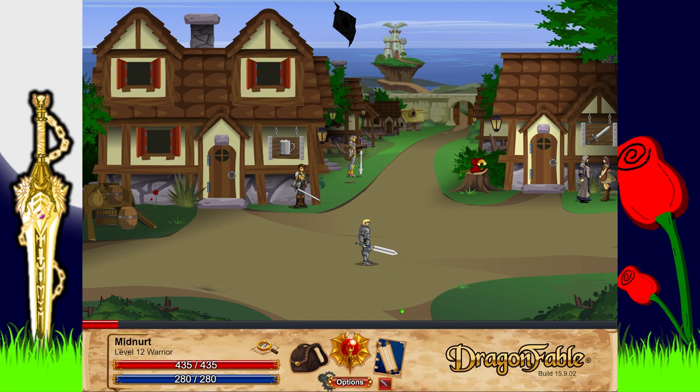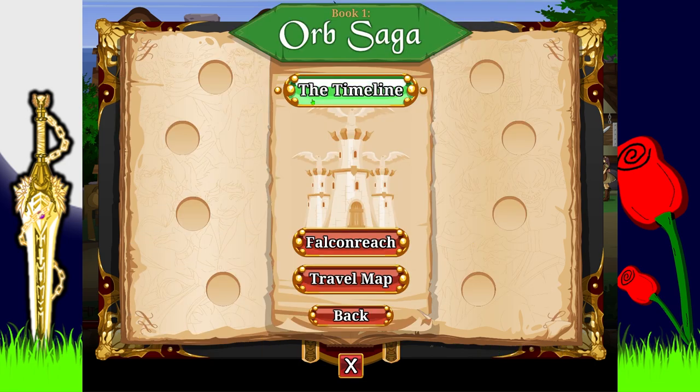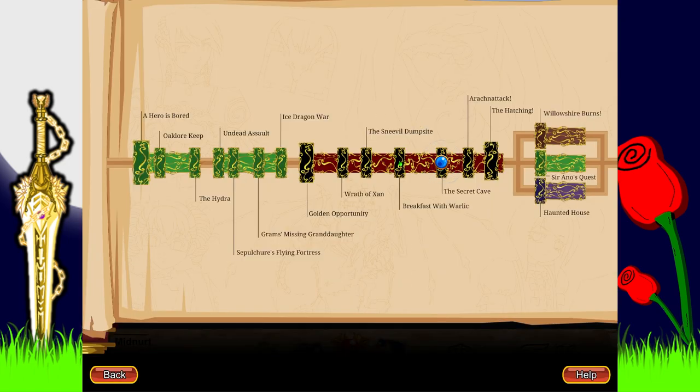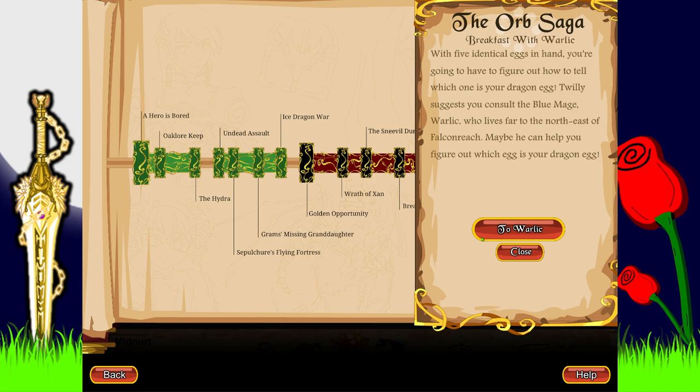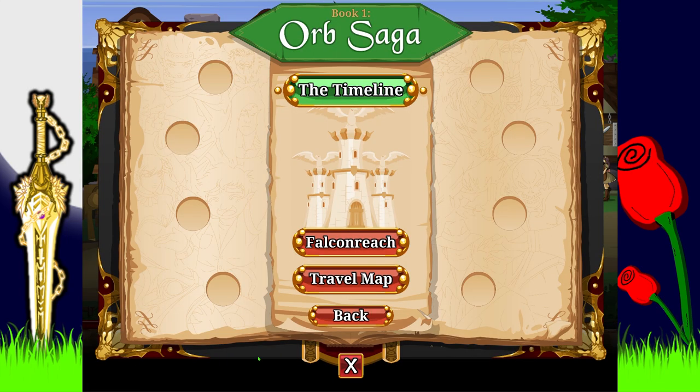Hey everybody, welcome to some more DragonFable Book One let's play! Last time we finally got our dragon egg and now it's time to hatch it. We finished breakfast with Warlic and all the stuff in between, so now we're on the secret cave.